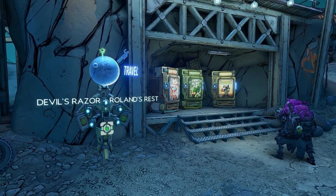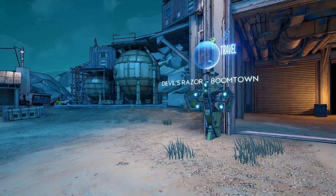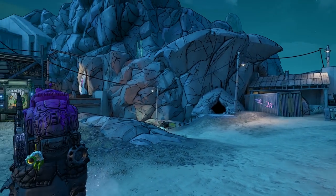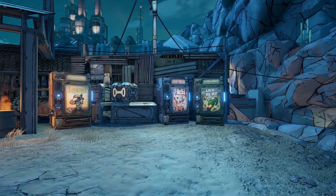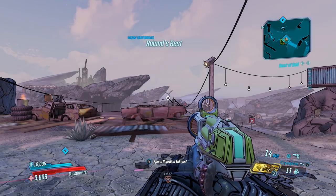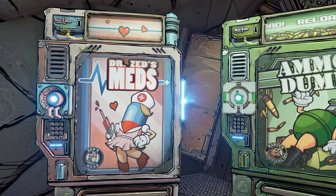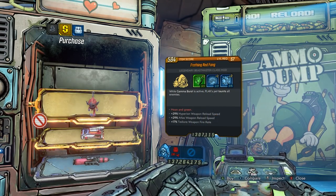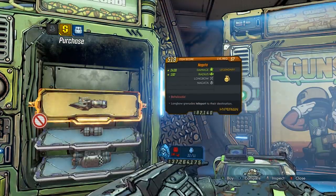Both fast travel points have machines right next to them. Right here, Roland's Rest — as soon as you spawn into this location, you just turn right around and there are the machines. Then you can quickly fast travel to the other side of the map to Boomtown, and again you'll have three more machines accessible right next to that fast travel. So just go into Devil's Razor, go into either of the fast travels, hit up the machines, fast travel to the other side of the map, hit up those machines, and then restart the game — rinse and repeat.